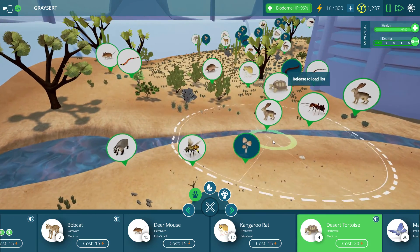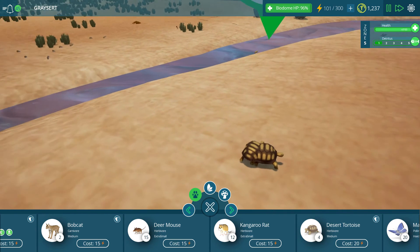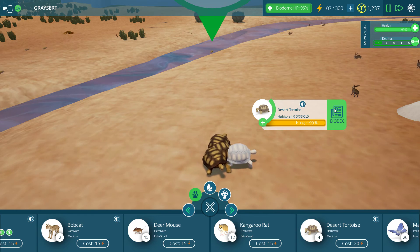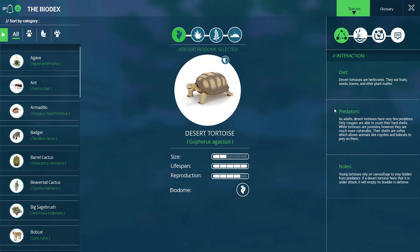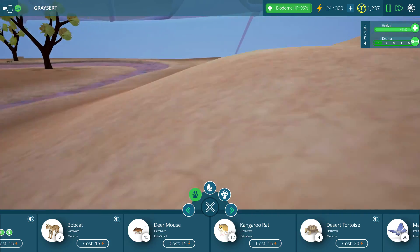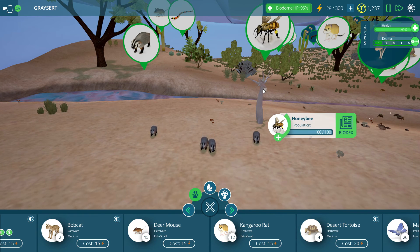Desert tortoise - liking it, throw down the desert tortoise. Let's take a look at this tortoise compared to what we had last time - was it like the yellow-footed tortoise? Desert tortoises are herbivores, they eat fruit, seeds, leaves, and other plant matter. Young tortoises rely on camouflage to stay hidden from predators. If a desert tortoise feels it is under attack, it will empty its bladder in defense. Oh, you guys are buddies of mine - I remember you now!